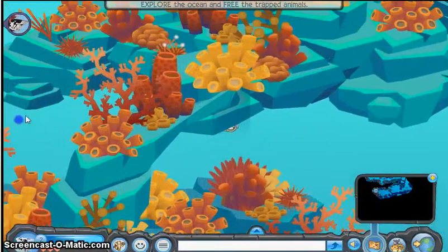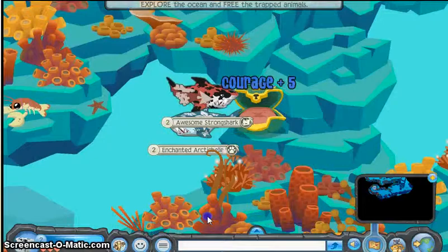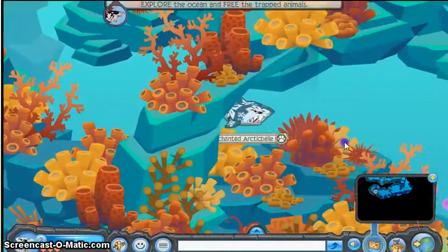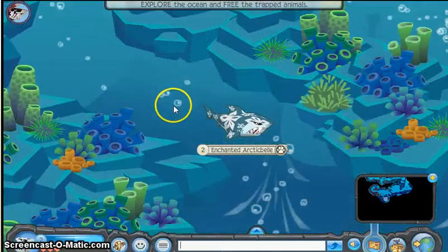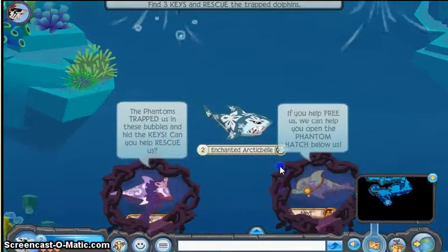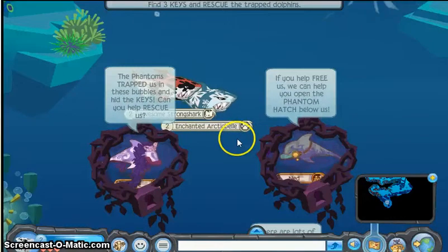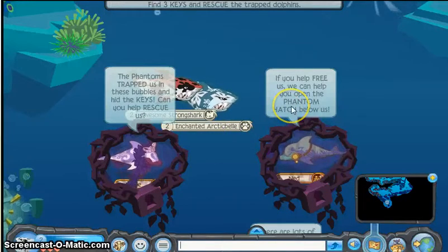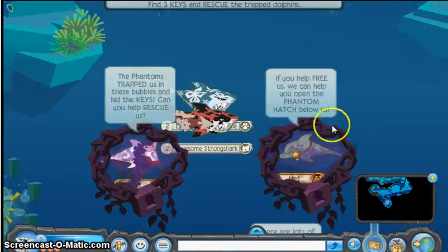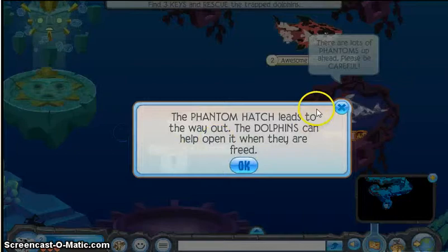All right, what are we supposed to do now? Go down. Just keep on going down. It's right here. So there's three of them. All right, I'll read one, you read two. Okay. The phantom trapped us in these bubbles and hid the keys. Can you help rescue us? Yes. If you can free us, we can help you open the phantom hut below us. There are lots of phantoms up ahead. Please be careful.